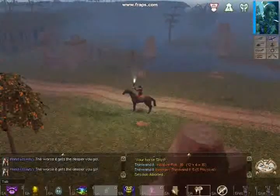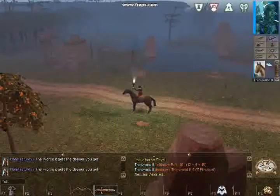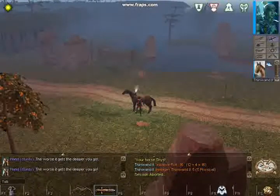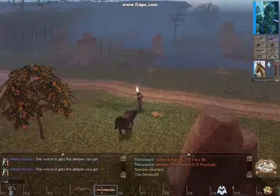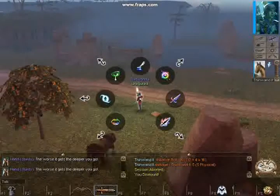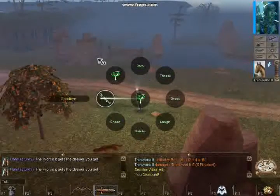Next I want to show how to dismount normally and dismiss your horse. This would be if you're leaving the game or if you're going into a dungeon — you just send your horse away and call it back later.